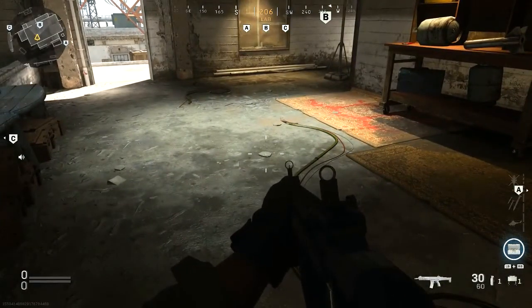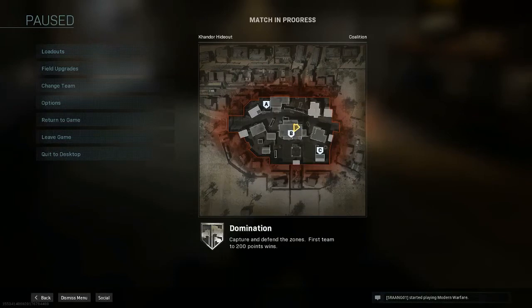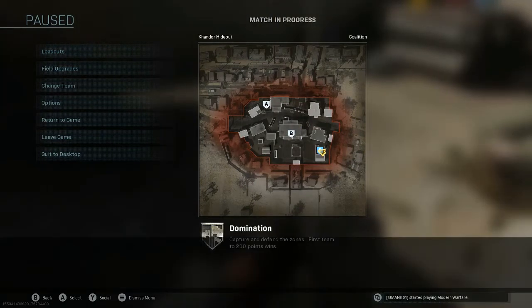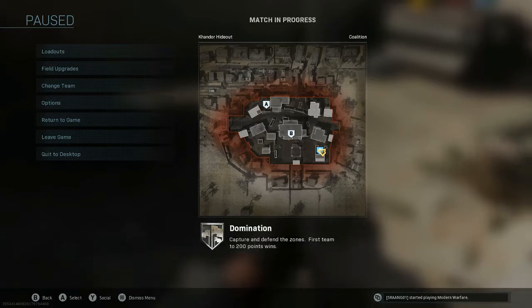In the next segment I'm going to look at specific objective modes and what might work best for them. I want to show where best to put claymores in objective location-based game modes such as domination, capture the flag, headquarters, hardpoint, and search and destroy. In these game modes it's very important that you're placing the claymore where enemies are going and where they're going to run in, because they want to get to that point and capture it as quickly as possible.